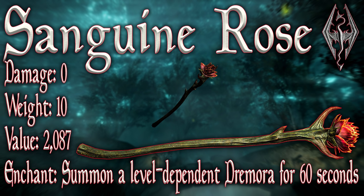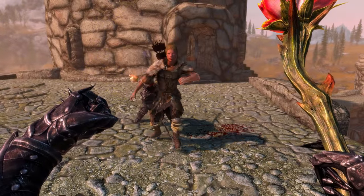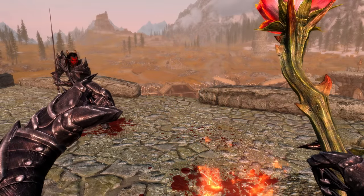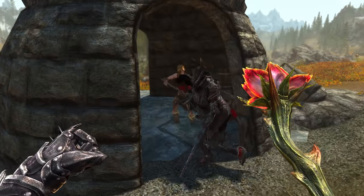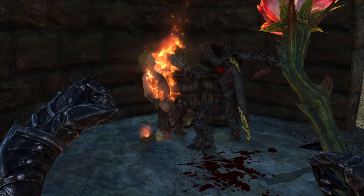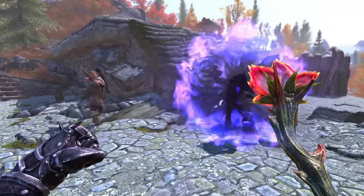The Sanguine Rose has a damage stat of 0, which is irrelevant — all staves share this unused stat. It weighs 10, has a value of 2087 gold, and its enchantment summons a level-dependent Dremora for 60 seconds to fight for you. Notably, the Rose stays relevant throughout the game because it always summons a level-appropriate Dremora — the higher your level, the higher-level and more powerful the Dremora summoned.